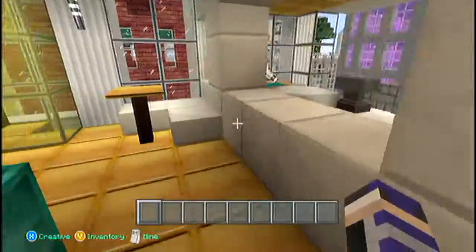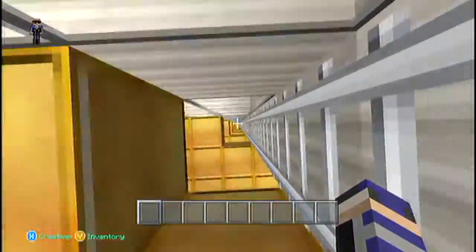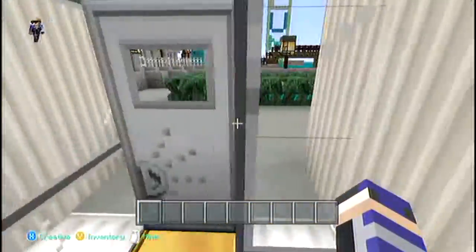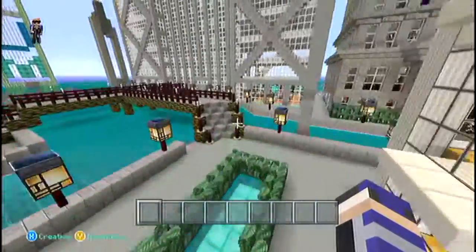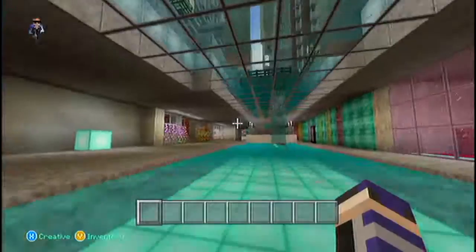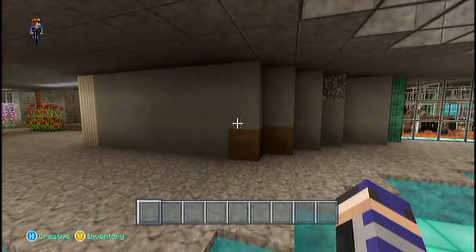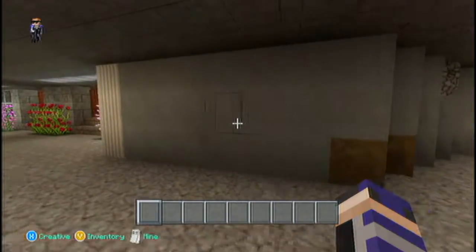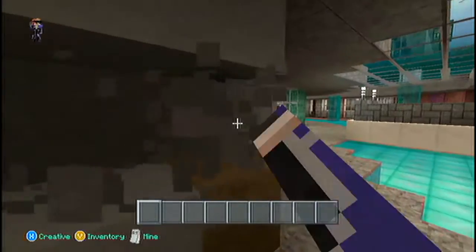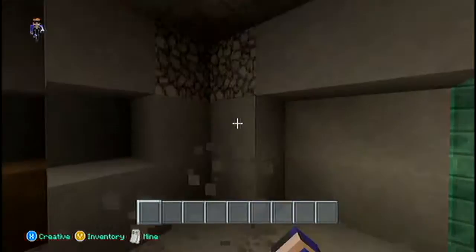We got this cute little seating area and you can see the kitchen through this wall. Let's go ahead and hurry up, head downstairs to the store and get started as soon as possible because we need to record. Right here is where we're gonna build our library store, like I wanted to in this episode.